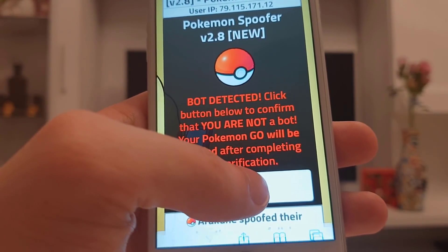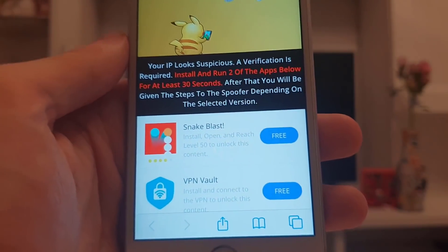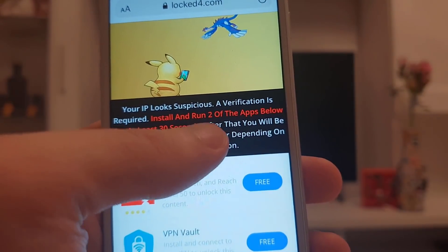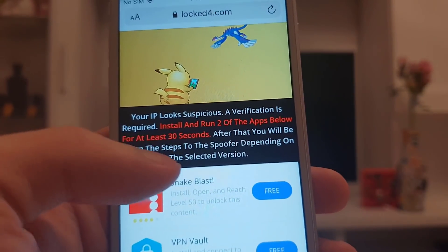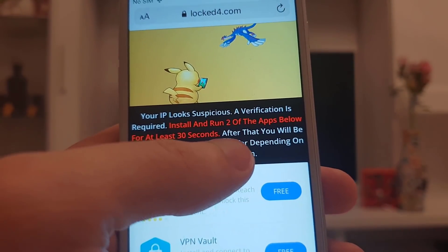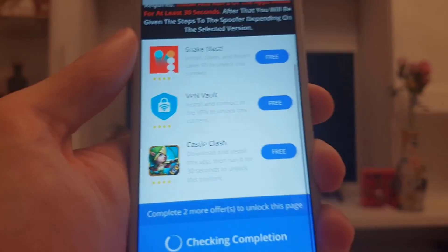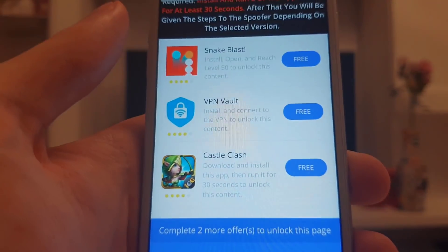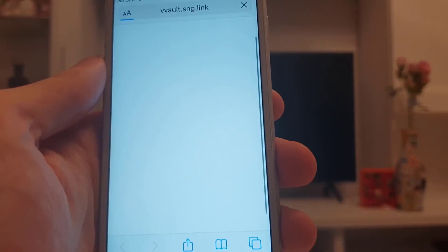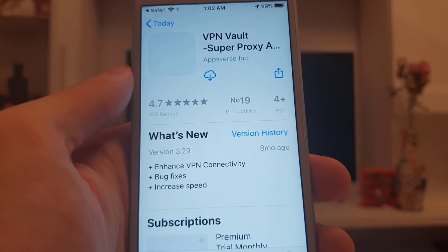Now we have to press this button right here which will take us to this page, and it says your IP looks suspicious, a verification is required — install and run two of the apps below for at least 30 seconds. After that you will be given the steps to the spoofer depending on the selected version. This is actually to prevent any bots from abusing the website, so let's go ahead and follow the instructions for two of the apps below.